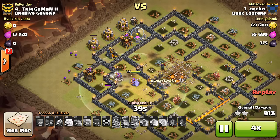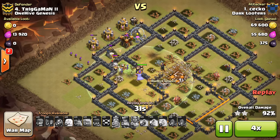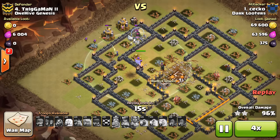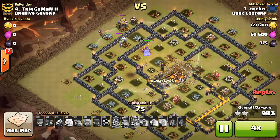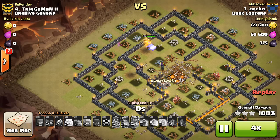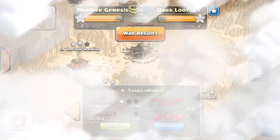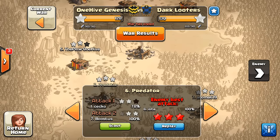Our Town Hall 11s were not able to pull off any 3-stars, so it was our Town Hall 10 that got the sole 3-star on the opposing Town Hall 10. But this can be a very big part of the game — if Town Hall 10s go up and 2-star the Town Hall 11s, and then these Town Hall 11s can dip down and 3-star the Town Hall 10s. So a very nice attack.